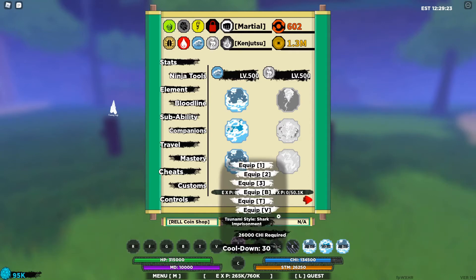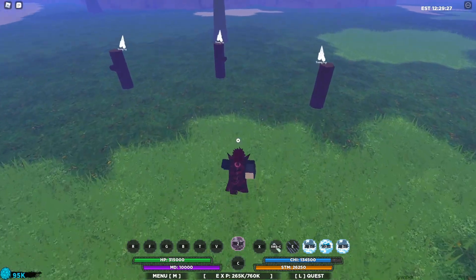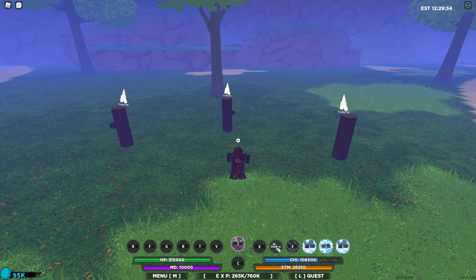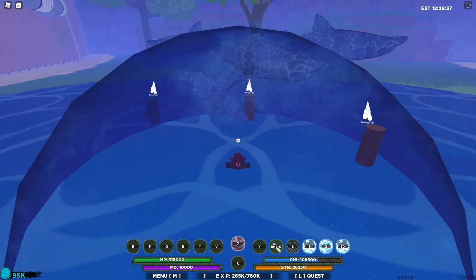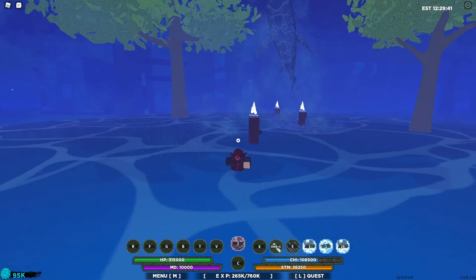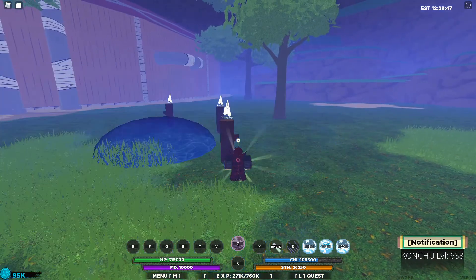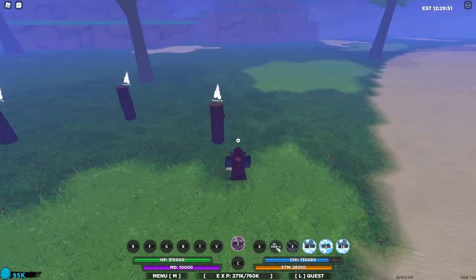The final move is the Tsunami Style Shark Imprisonment. We do need to get a little closer to use this move, and we just pop it like so. As you can see when I pop it you get that big shark imprisonment, and you can see those sharks kind of flying around dealing damage everywhere. People can't actually move when they're in here, so you can kind of combo them up, do what you need to do, finish some combos. You could pair this with the first move — pop the shark imprisonment and then pop the first move, which would be a pretty nice combo.